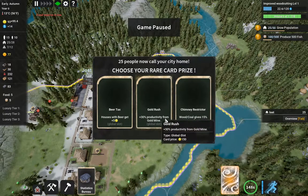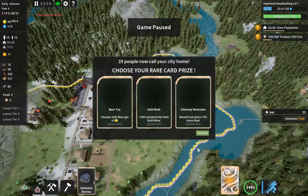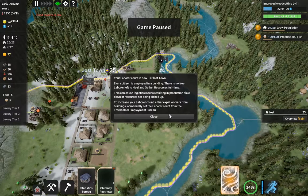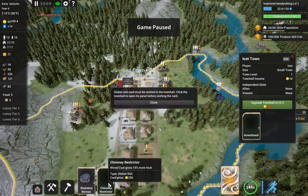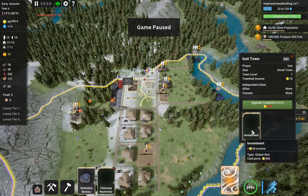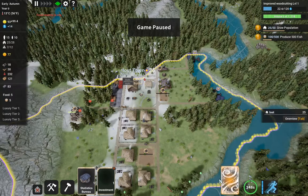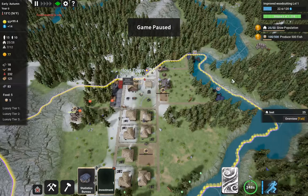Chimney restrictor — I think that might be good. Our labor account is now zero, which is obviously an issue. We'll put the chimney restrictor in so that we require a little less heating here. We should be good. Here we can use less wood, but we don't have enough gold for that.